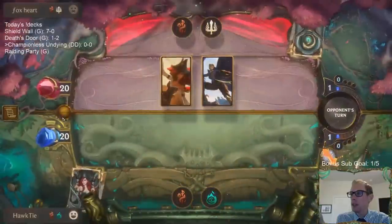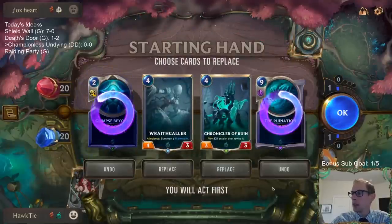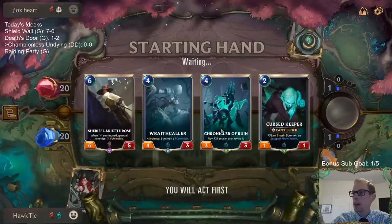Okay, playing Scout midrange — or Scout aggro depending on how you want to think about it. We're going to get rid of these two. I'm going to keep those even though it's kind of slow, but Wraithcaller into Chronicler — the Wraithcaller into Chronicler line is definitely really good.